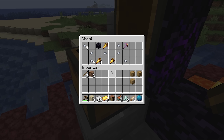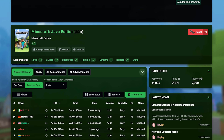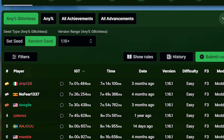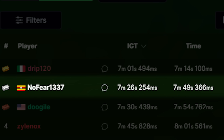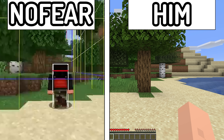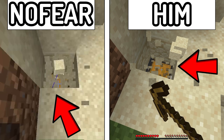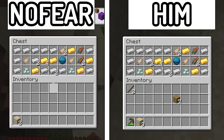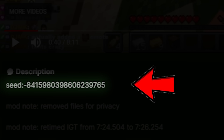While the loot in the chest seems fairly normal, this seed seems slightly familiar. After a bit of research on the official speedrun.com website, look at the second fastest speedrun ever attempted by the runner nofear1337. Notice how the spawn is exactly the same as this speedrun. The buried treasure is also in the exact same location and the loot is completely identical, meaning the speedrunner took the seed from this world record run and used it to gain an advantage.